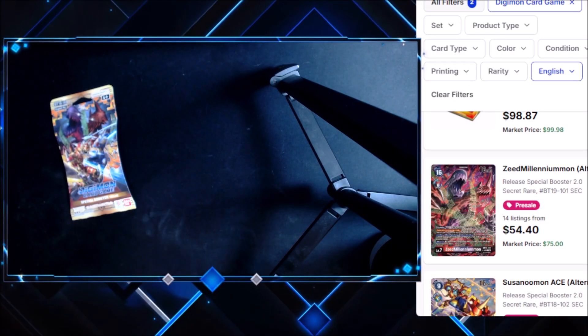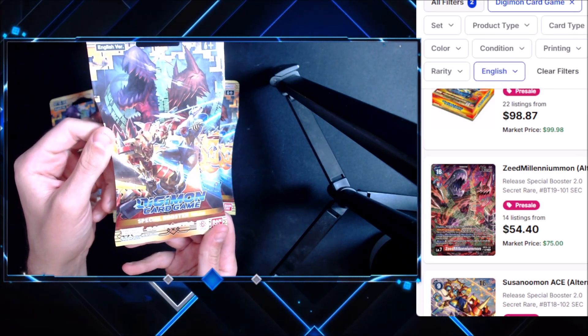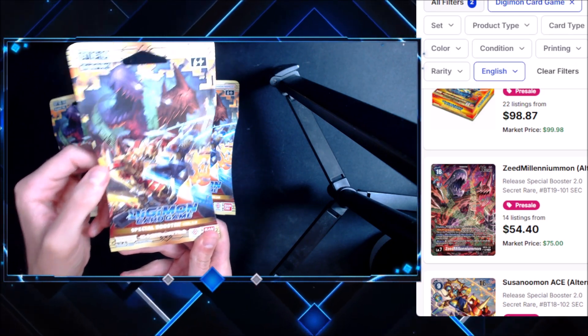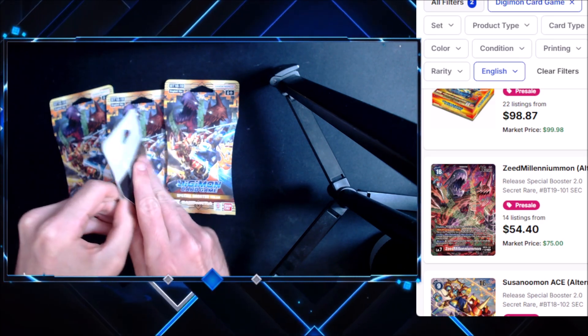What is up everybody, today we're gonna be taking a look at some brand new Digimon packs. These are the Special Booster Version 2.0 — comes with some really cool mons like Millennium Mon, Sonomon, and there are some really cool alternate arts in the set. I found this at my local Target when they were restocking.